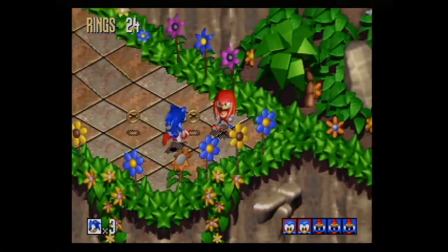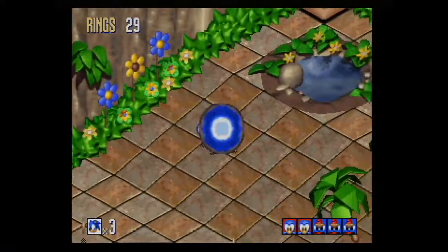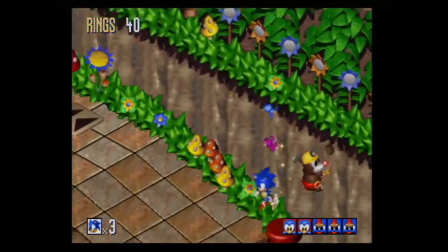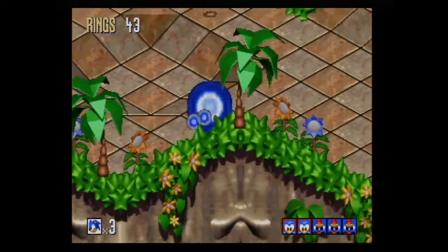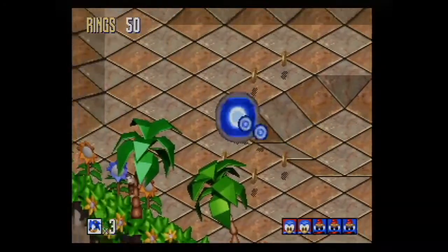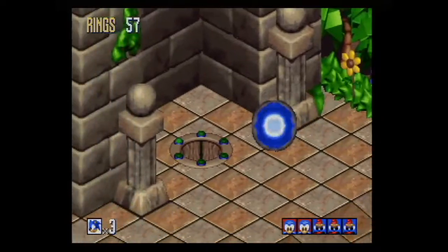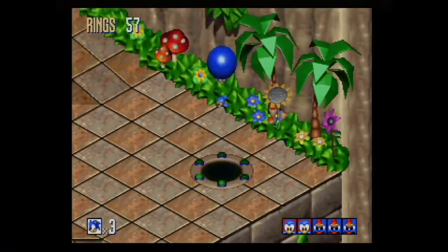That Knuckles right there was not in the Sega Genesis version - they added him for some reason, I guess to make it easier to get the Chaos Emeralds. But at that point I'm like, I'm good. I saw what I need to see. We'll just get the bad ending on this version and then on the Sega Genesis version I'll get the good ending for you guys.